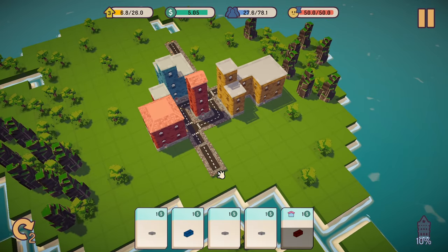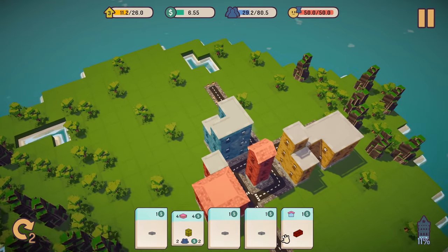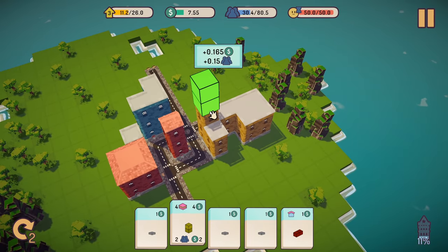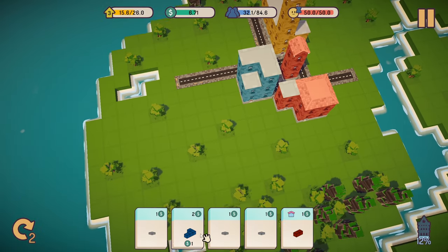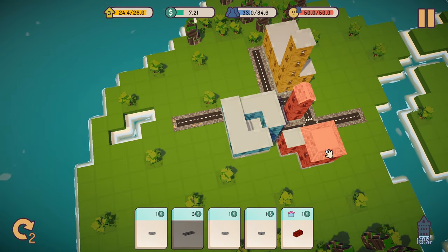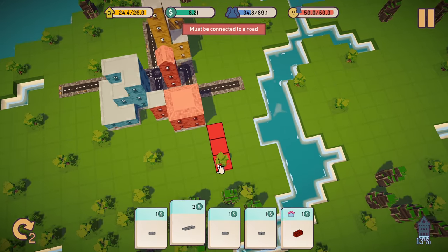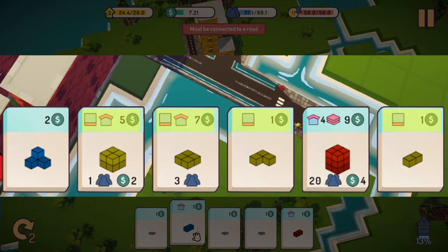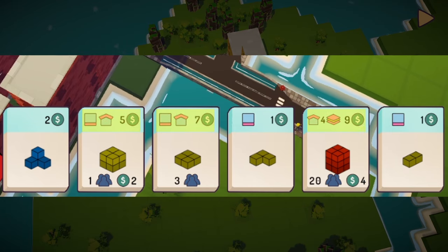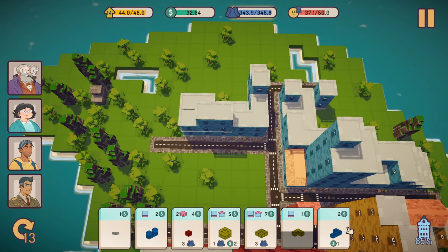One of the big differences between this and other city builders is that you don't get to select which buildings you want to place — you're limited to the cards that are provided for you. Each card either represents a length of road or a different building type. As the game progresses and you level up, the buildings that you are able to place come with increased restrictions, such as only being able to be built on the ground floor, not allowing any further expansions above it, or minimum height requirements. Added to all that is the increased complexity of the shapes going forward.